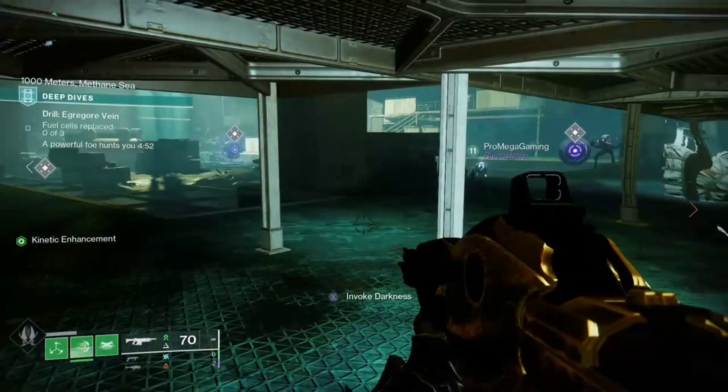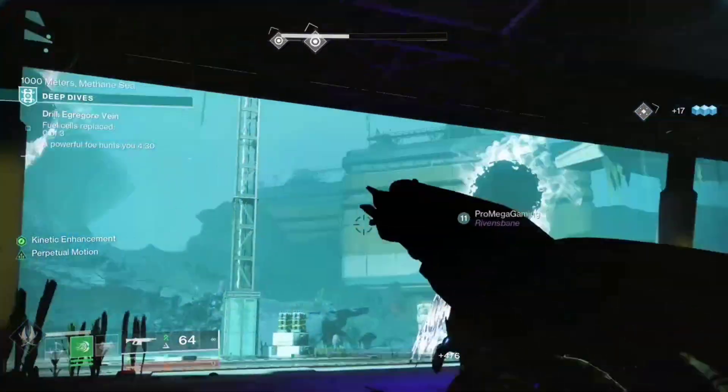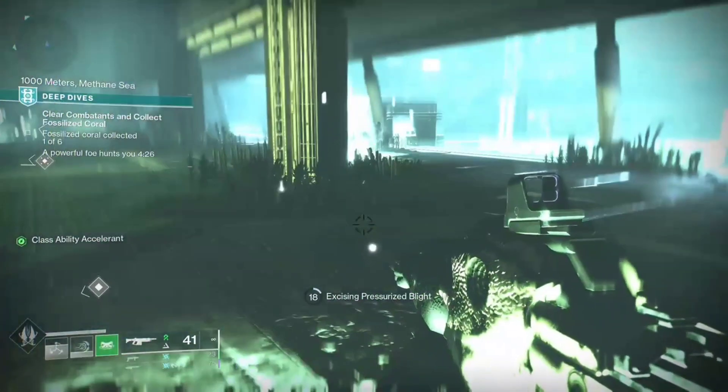After interacting with Tolan, be on the lookout for one of two things: two floating Taken Blights to shoot, or Taken Pools to stand inside that look like this.